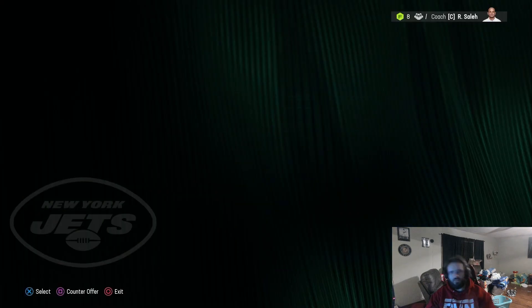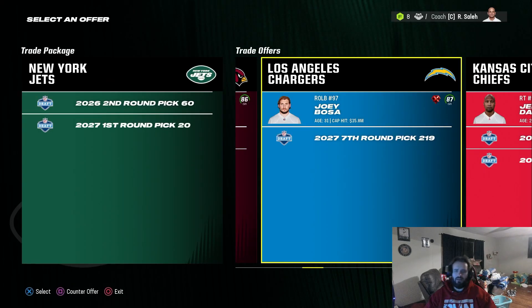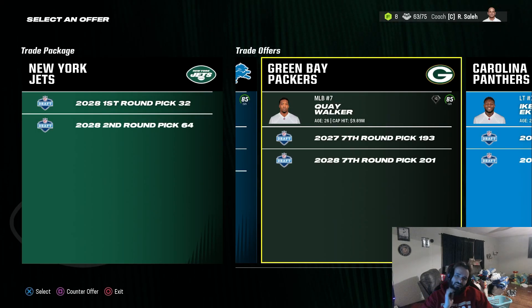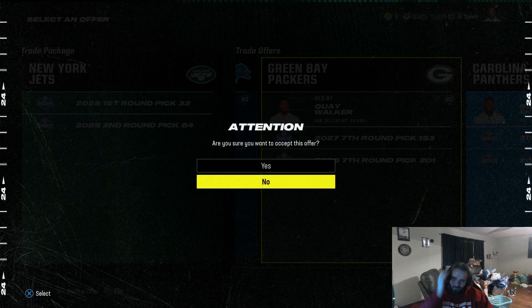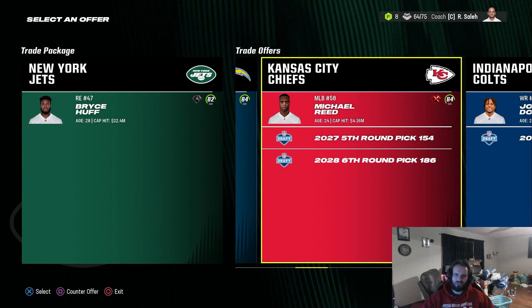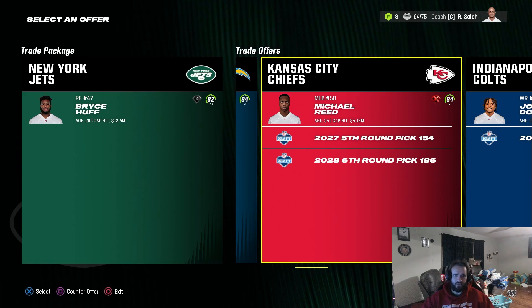Jamal Adams is on the trade finder, so we're going to make that happen at strong safety. We replace Quay Walker with Joey Bosa, and we trade Quincy Williams and a hall of picks for Kenny Clark to solidify the D-line and give us another X-Factor. We also pick up Michael Reed — I don't know who he is, but he has X-Factor, and that's huge.